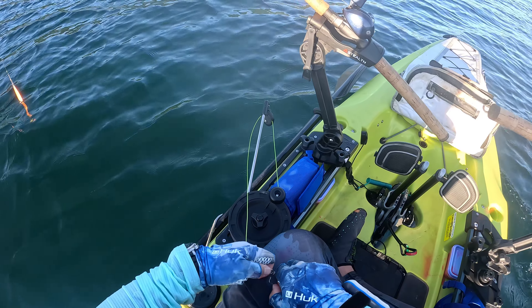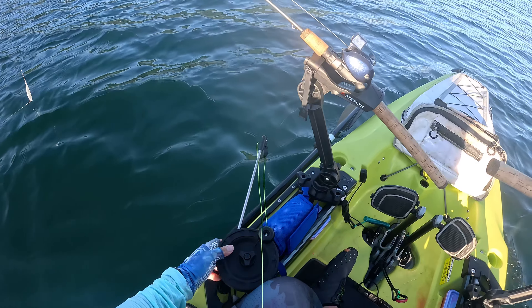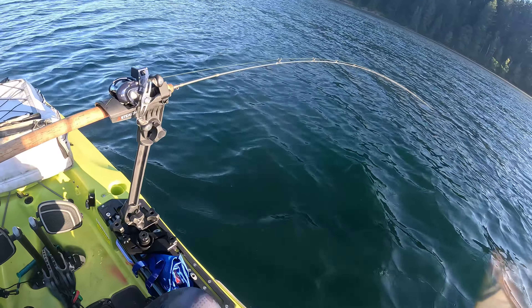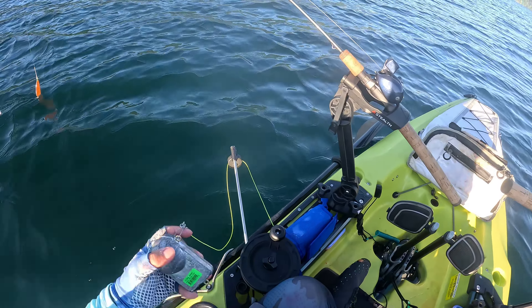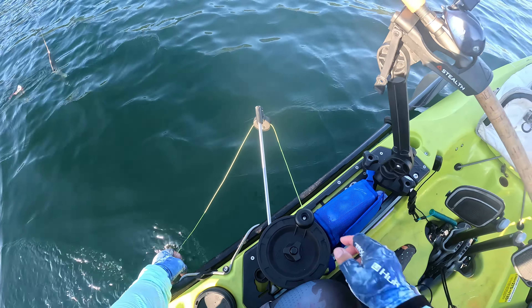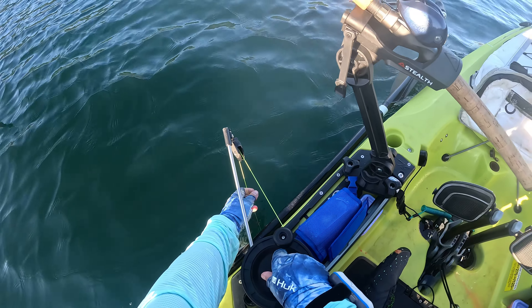Instead of using what I usually do — two dropper rods for kokanee or trout — this time I've got a downrigger set up right here. What I want to do is first attach this three-pound downrigger ball, sink it down, then use something creative to bring the other line down.